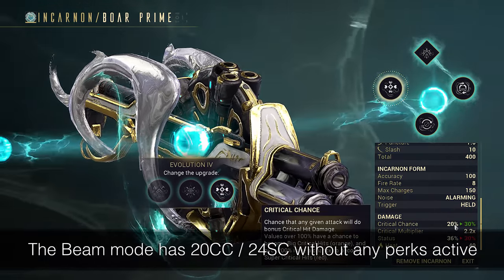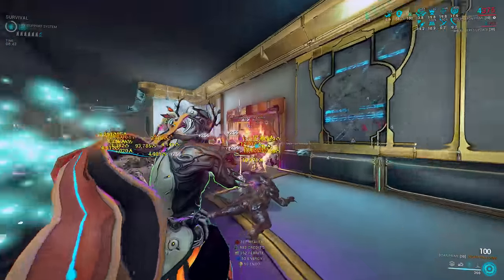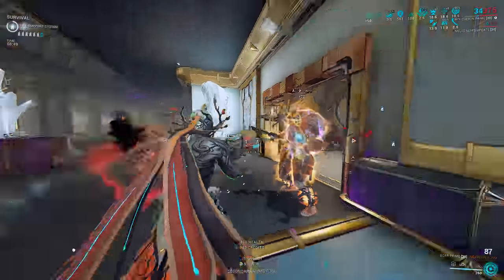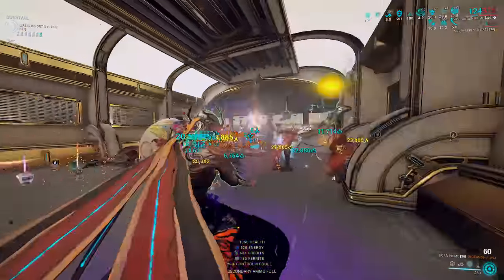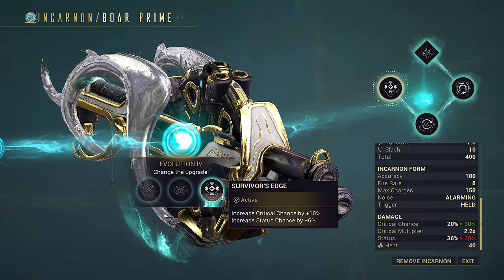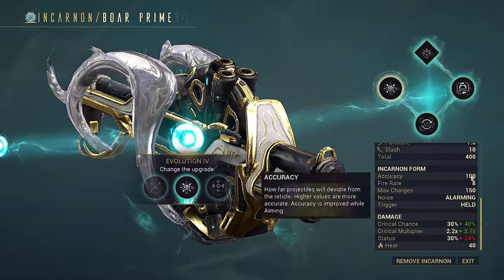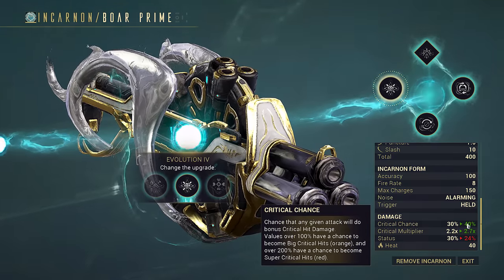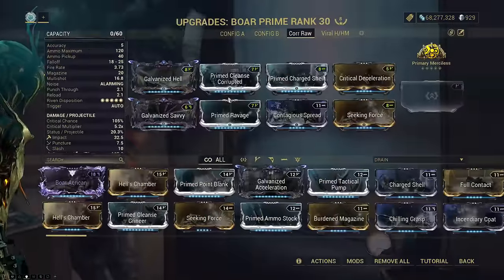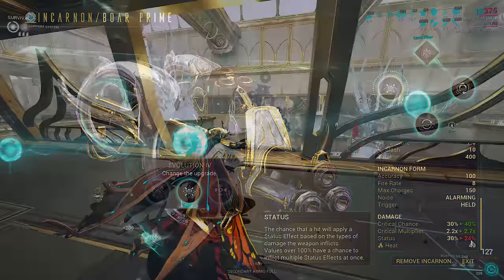For beam mode, the weapon has base 20% crit and 24% status. You gain a lot more damage by taking equal or more crit in buffs. The first 100% crit chance is extremely important — more so than anything above 100 — because before that, you don't even benefit from your crit damage if you don't crit. Whereas status chance scales linearly. Since Survivor's Edge only gives 6% status and 10% crit, and crit is more valuable, we take Crit Parallel. Not only does this double our crit from 20% to 40%, but we also get a massive plus 0.5x crit multiplier buff. That crit damage stat buff actually applies before mods, so we now have guaranteed crits hitting even harder, and we're still able to apply some status.